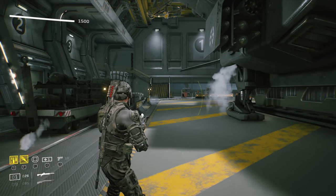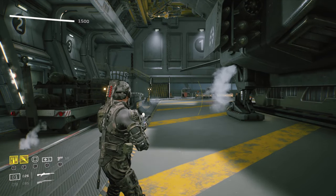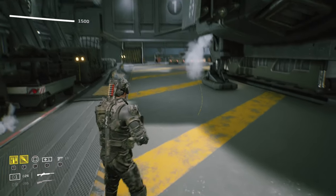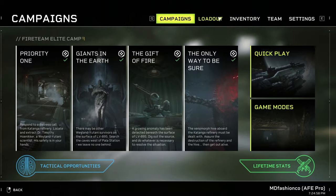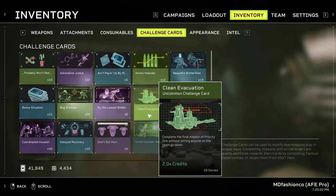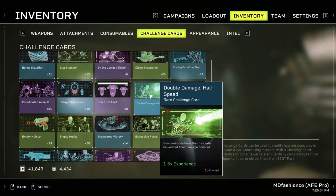I'm going to show y'all some gameplay of this when I was playing against synths. It's really fun because you can just pop their heads. We played on insane, but I think with this gun you want to play a card like double damage, half speed — have their fire rate halved but the damage doubled, so you can one shot them on insane.